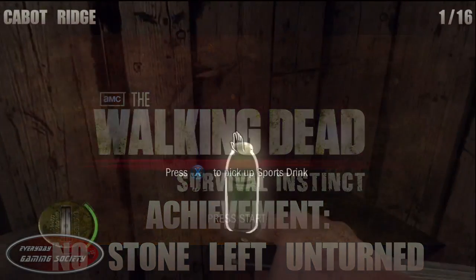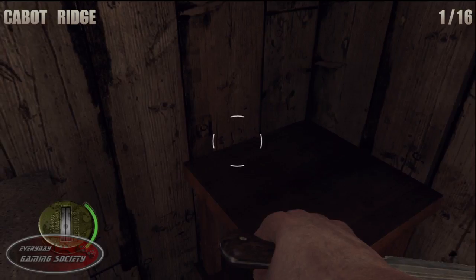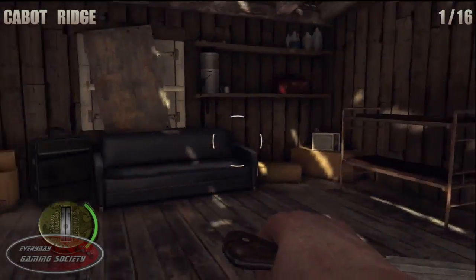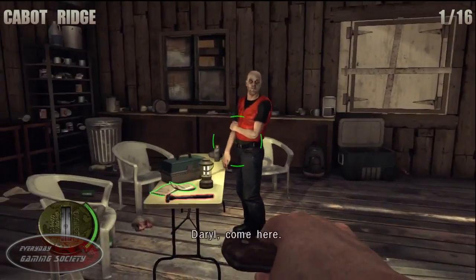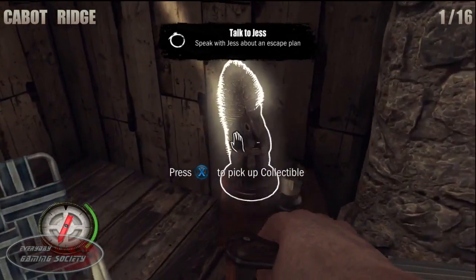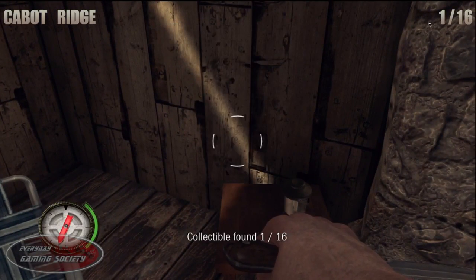This achievement is 'No Stone Left Unturned' for all these squirrel locations. For the first one, this is in the very beginning of the prologue itself. After you pick up the knife, go into the next room and turn right. Far back of the wall on a table is going to be your first squirrel.